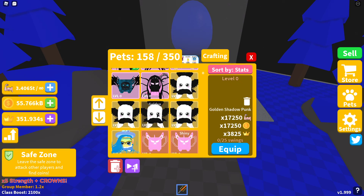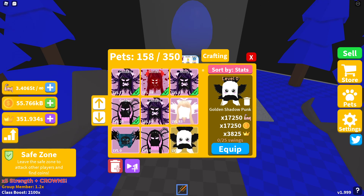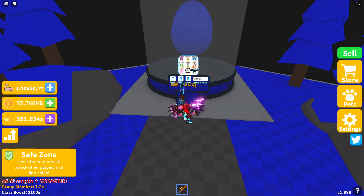I also managed to make a golden Shadow Punk while trying to hatch — its stats go from 11,500 up to 17,250 and crowns from 2,550 up to 3,825. I'm going to be grinding most of the week to get more pets and hopefully hatch a shiny or make some golden pets, and I'm going to be trying to get to the new Guard rank.